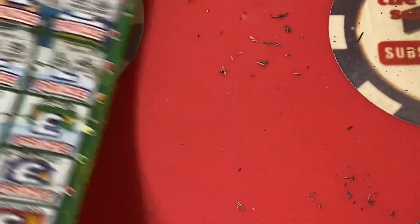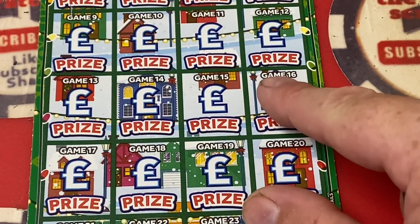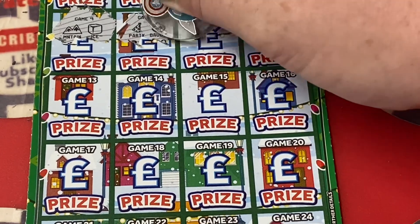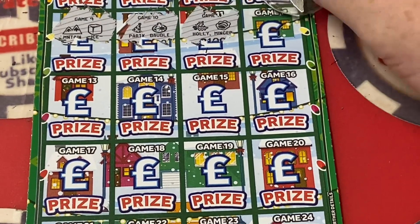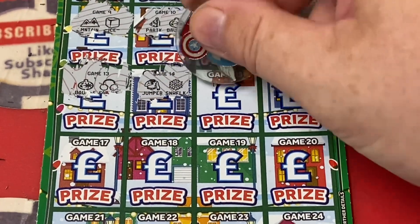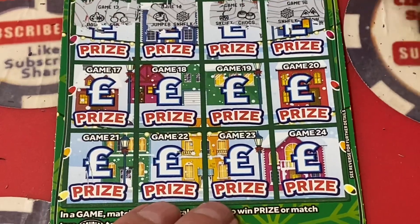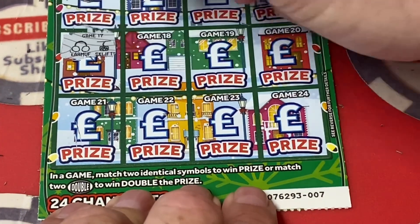Christmas tree and a star, Mickey's glove, holly jumper and a present. Skate and some holly — sorry guys, getting underneath the ticket there. Mountain and ice cubes. Pizza and a bauble, holly and mince pie, Christmas tree and Mickey's glove. Bauble and earmuffs. Jumper and snowflake. Ski lift and chocolates. Snowflake and Doritos. Earmuffs and ski lift.